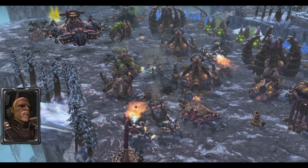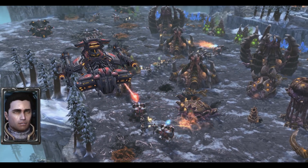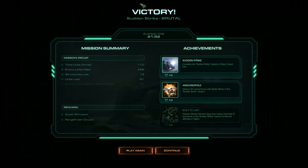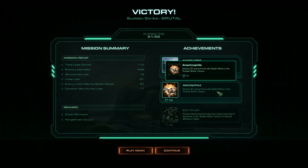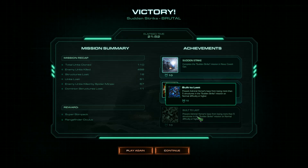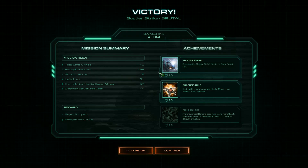If you hold out long enough, a cutscene is going to happen and that means you beat the mission. As you can see, we got a victory right there. We got Sudden Strike and then Arachnophile. Sudden Strike is just by beating this mission. Arachnophile requires destroying 30 enemy forces with Spider Mines in the Sudden Strike mission. The last achievement we need to get is Built to Last — prevent Admiral Horner's base from losing more than 5 structures in the Sudden Strike mission on Normal difficulty or higher. I'm guessing this is pretty easy to do on Normal difficulty, but Brutal difficulty is another story. That's all I have for you in this video, everyone. Thank you for watching. Make sure to subscribe if you want to see more videos like this, leave a like if you liked the video, and I'll see you all in the next one.